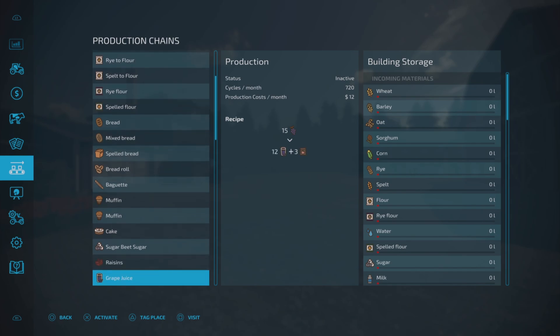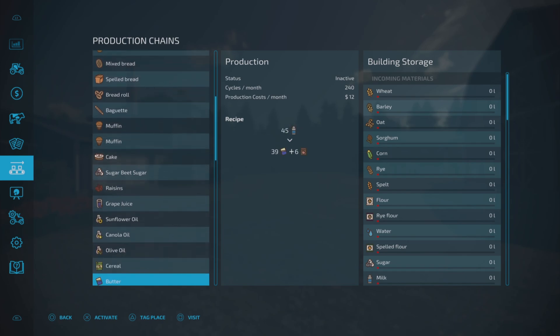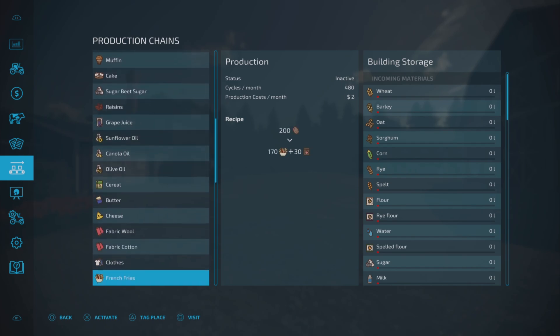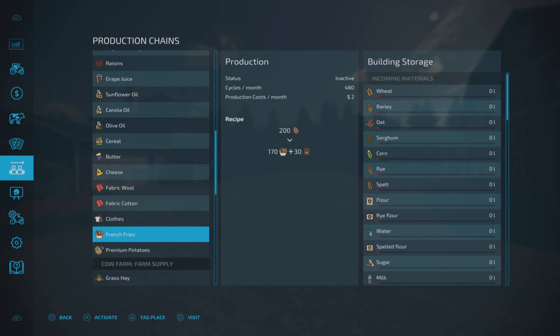Further products: raisins, grape juice, sunflower oil, canola oil, olive oil, cereal, butter, cheese, fabric wool, fabric cotton, and cloves. French fries: put potatoes in, get fries out plus pig food. Premium potatoes: potatoes and water — essentially washing the dirt off — worth more than standard potatoes, and you get more pig food. Quite a lot to take in if you're not used to these productions.